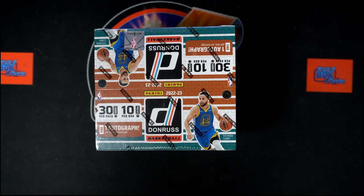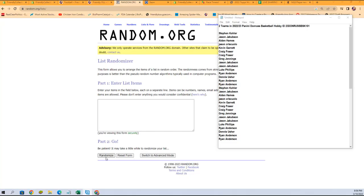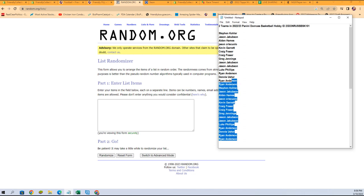Alright, here we go — time for 2022-23 Panini Donruss Basketball, this is Hobby Box 101. We've got a random team break here, so we've got our owner names and our team names. We're going to randomize each of them seven times, pair them up on a spreadsheet, and that'll be our lineup for the break.